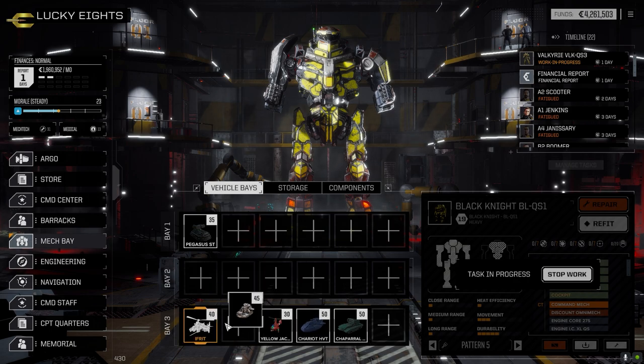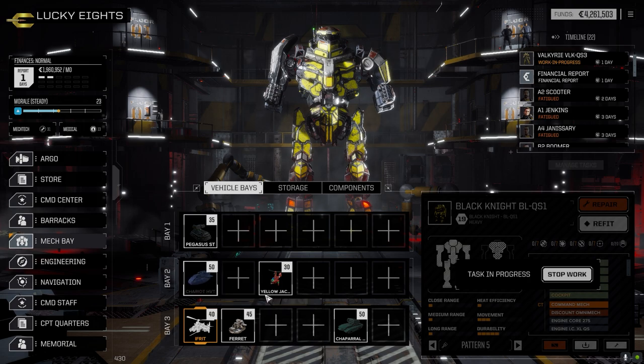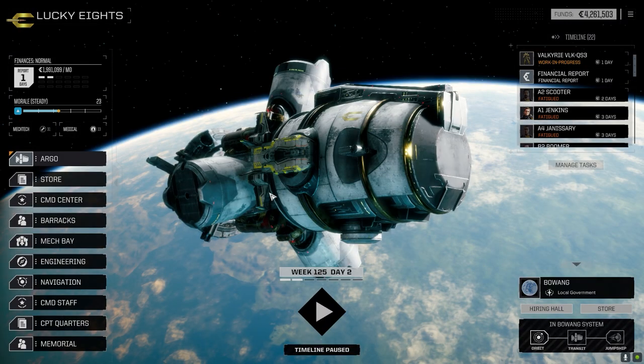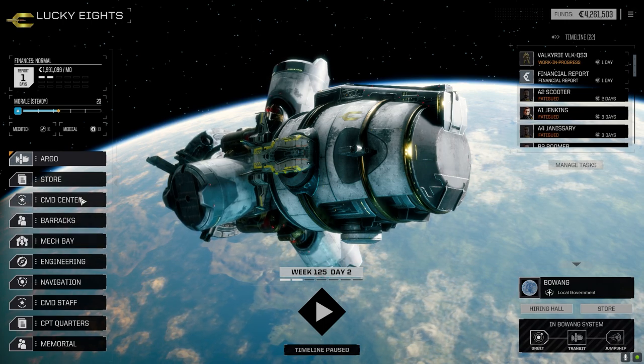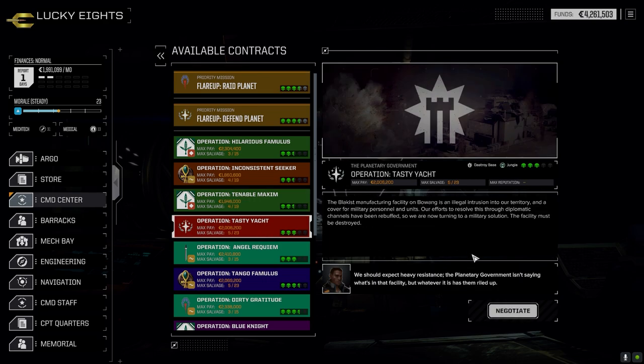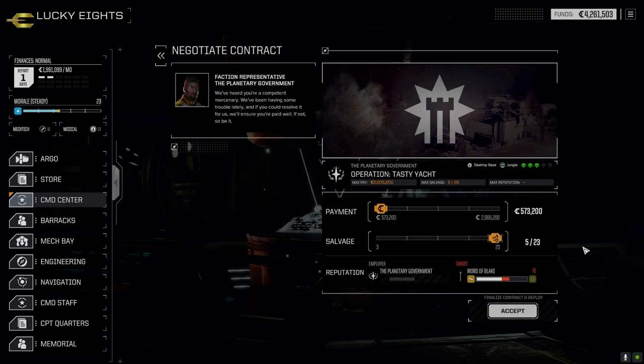The Chaparral will stay out of this one, the Chariot will stay out of this one. We are going to bring in the heavy boys for this one. All right, let's go and do this. Command center — not going to shy away from a relatively tough one. We're going to go against the base here, destroying the base in the jungle. Hopefully they only have one lance and the base defense might not be that bad.